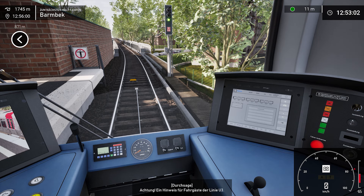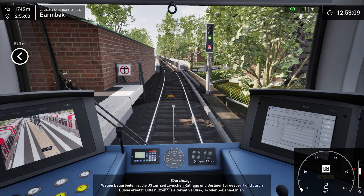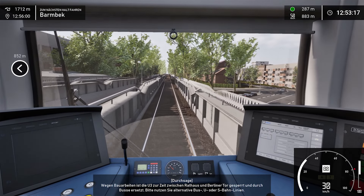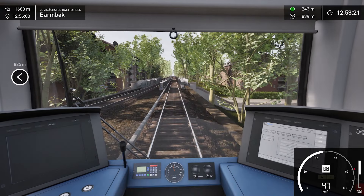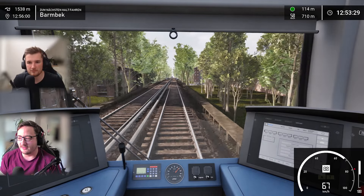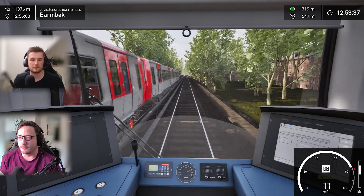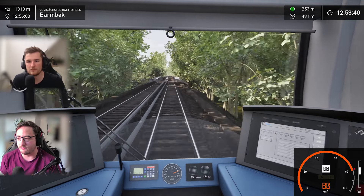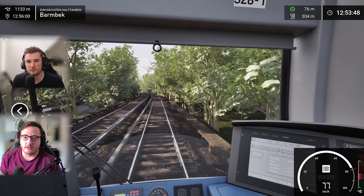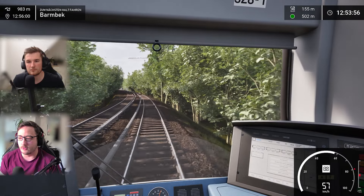As you may have seen or heard - maybe if you can speak or read German - there was an in-game announcement about the U3 line being closed between Rathaus and Berliner Tor due to construction, with buses as replacement. This scenario is about a line closure, and passengers have to enter the bus or tram at a certain part of the track because the track is blocked due to construction.